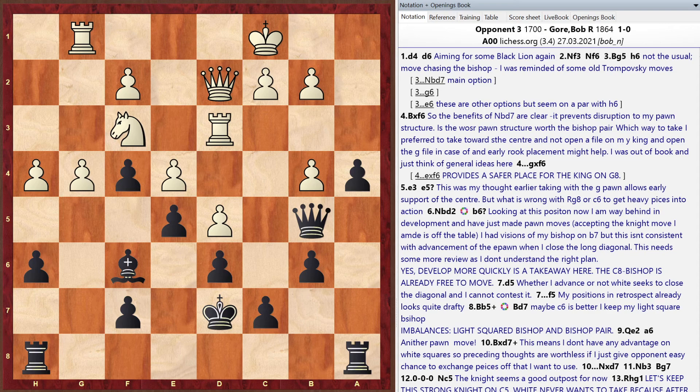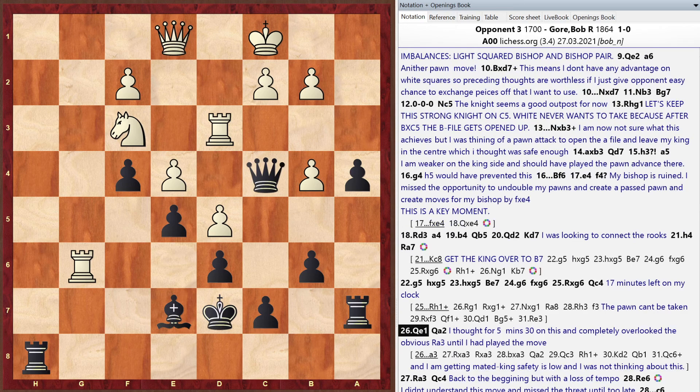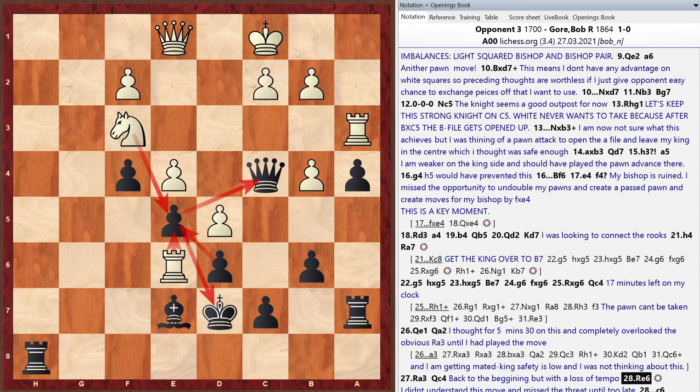Bob was getting slow on time. The game enters a tactical slugfest. Bob plays queen to a2, overlooking the strong rook to a3. Then White finds rook takes d5 followed by a knight fork — a move Matt says he didn't see coming either when analyzing. It's 'kudos to the opponent' for finding such a nice idea that rattled Bob and affected his thinking for the rest of the game.